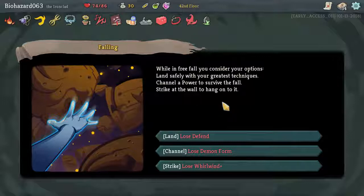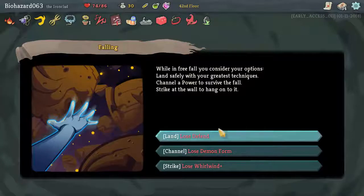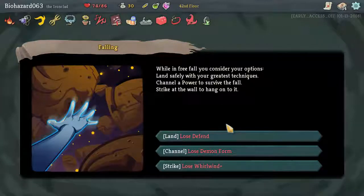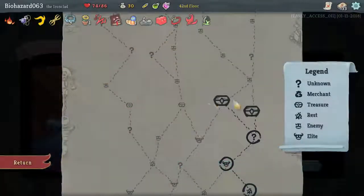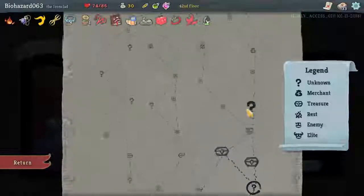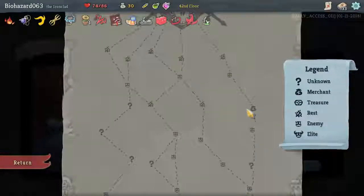While in free fall, consider your options: land safely with great technique, channel power to survive the fall, or strike at the wall to hang on. Lose a Defend? Yeah, that could have been worse.